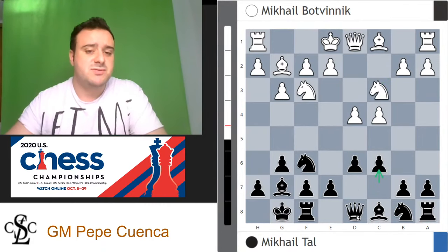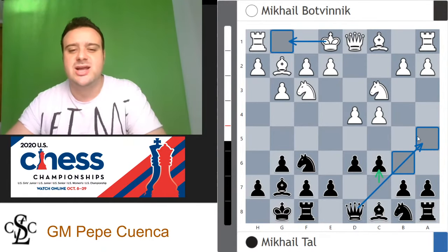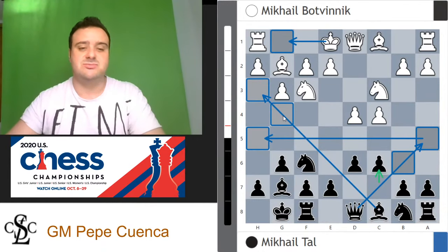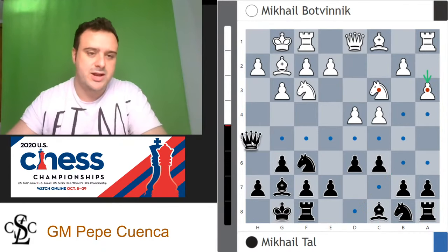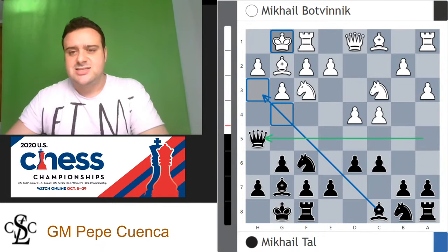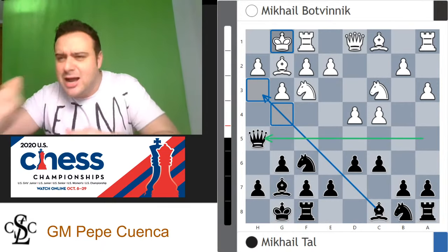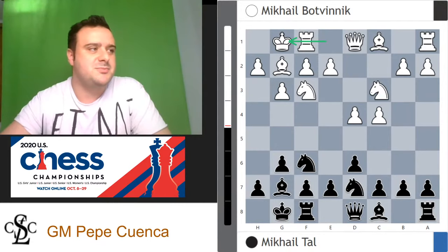You can also employ c6 and then queen b6 or queen a5. If you are an attacking player, you can try queen a5 and then whenever white castles short, transfer the queen to the king side with queen h5, bishop h3, and knight g4. I call this formation the triangle — or the Bermuda triangle. So knight b to d7 from Mikhail Tal and now short castle from Mikhail Botvinnik, then e5.